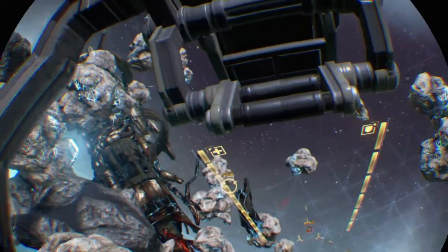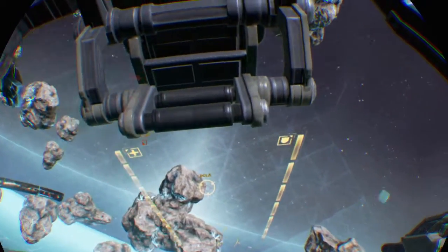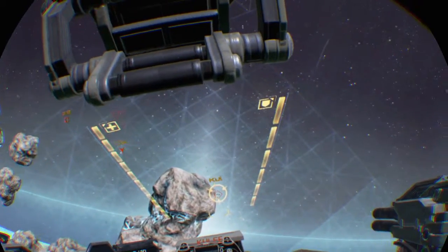We are going to get targeted by missiles. When the alarm sounds, press the ability button to activate countermeasures to destroy them.